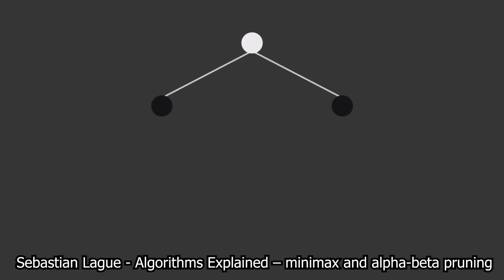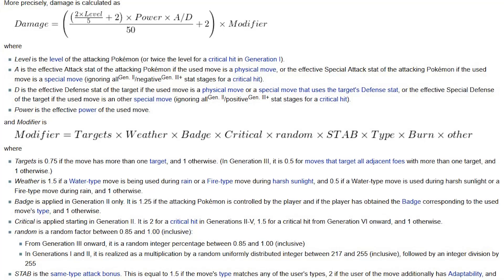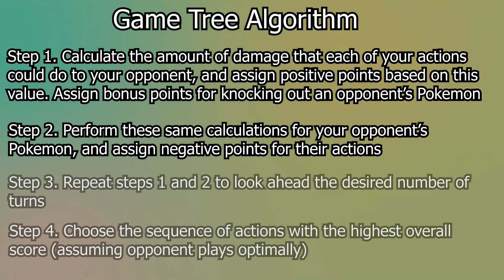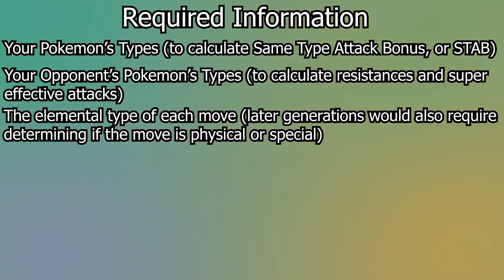My concept would basically use a game tree to determine the most effective action each turn. A game tree looks at every possible action you can take — from each attack to switching Pokémon to using an item or running away — and assigns a score to those actions. The score would take into account how much damage you can do to your opponent, with higher damage being better and a bonus for knocking out one of their Pokémon. It would also assign negative points for the damage your opponent can do to you, and give a big penalty for your own Pokémon fainting. To determine these scores, you need to know your Pokémon's types and your opponent's types, as well as the types of moves available, for things such as resistances, super effective attacks, and same-type attack bonus.